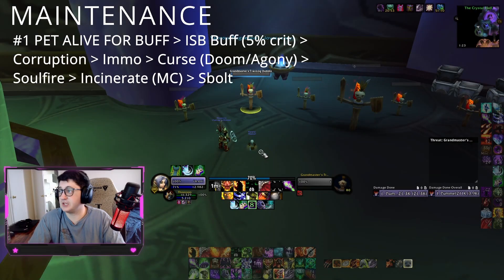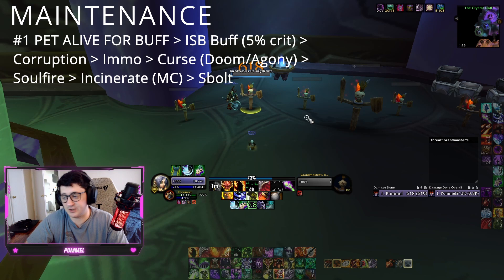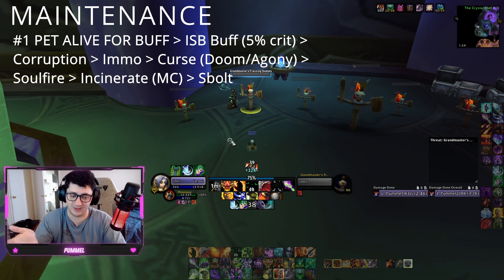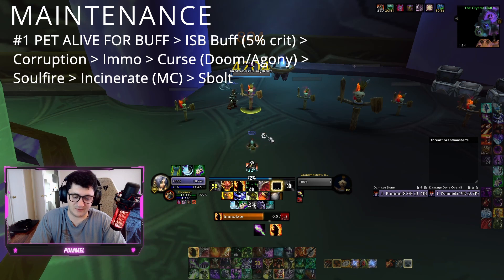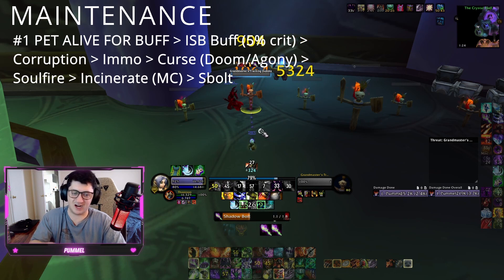Now for the maintenance rotation, the most important thing is your pet. Your pet needs to stay alive for your buff. Your buff gives the entire raid — not a marginal amount — a lot of spell power. With no external buffs, you give the entire raid 300 spell power. This is the most important thing for you to do. In the rotation, you have to keep up Life Tap and Shadow Bolt — these are the two highest priority things. Then your dots, and you just maintain this.